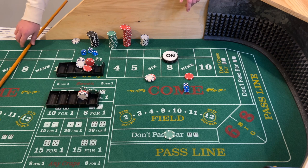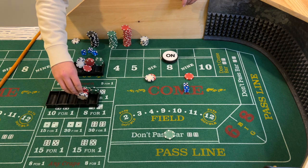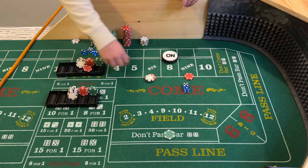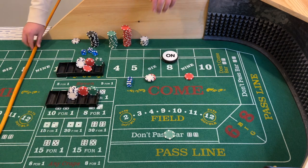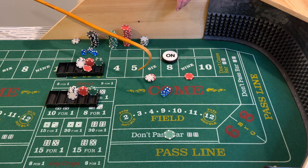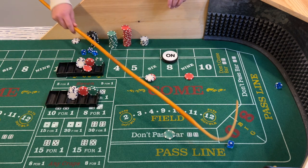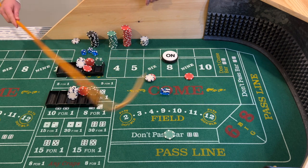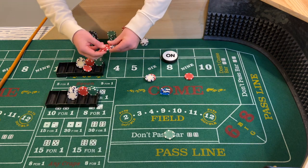Six — six easy. The $12 six is going to get paid $14, and we'll add that to our rack. Then a 10, a five, a three craps ace-deuce — doesn't matter for us. Nine — center field nine. Our nine there is going to get paid $14 as well, and we'll just add that to the rack.